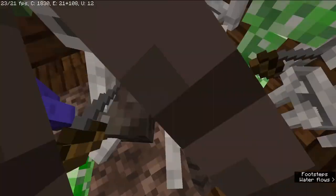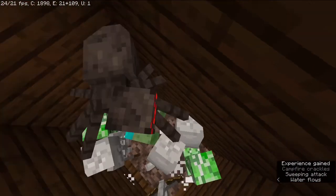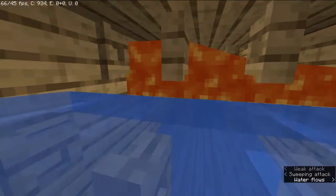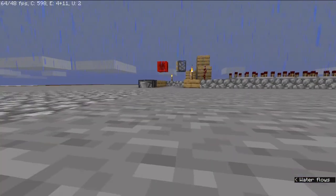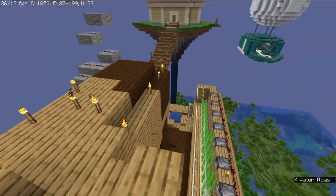Wait — is that a spider jockey? That's quite cool! This is the spider killer machine, if you remember. And if we go up here, you can see some trapdoors, and those prevent various types of mobs from spawning, which is quite cool.